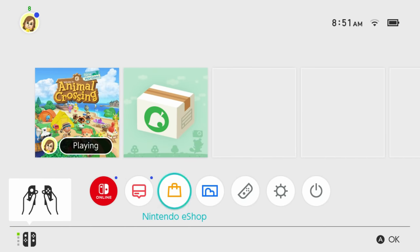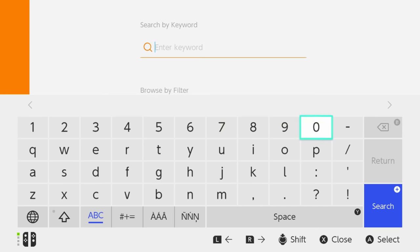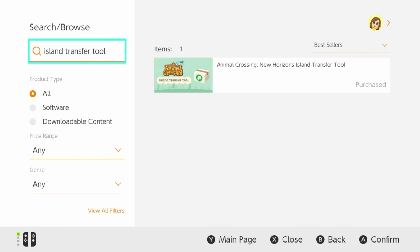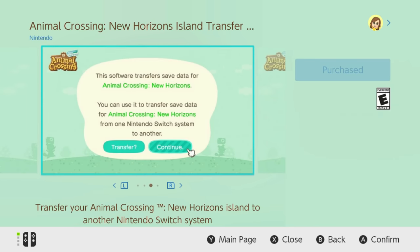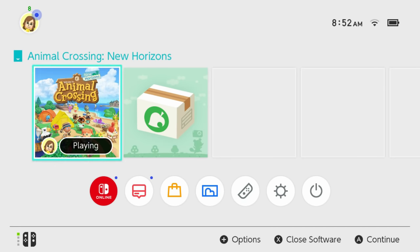The next step is downloading the app itself. Go to the eShop at the bottom of your home screen, open it up, and quickly go to the search bar. Start typing 'Island Transfer Tool' and it'll pop up as a predictive text option. Click on it and the app will appear for you to download — it is a free download. Mine is already grayed out as purchased since I have it, but if you don't have it yet, just click purchase. It downloads very fast too.